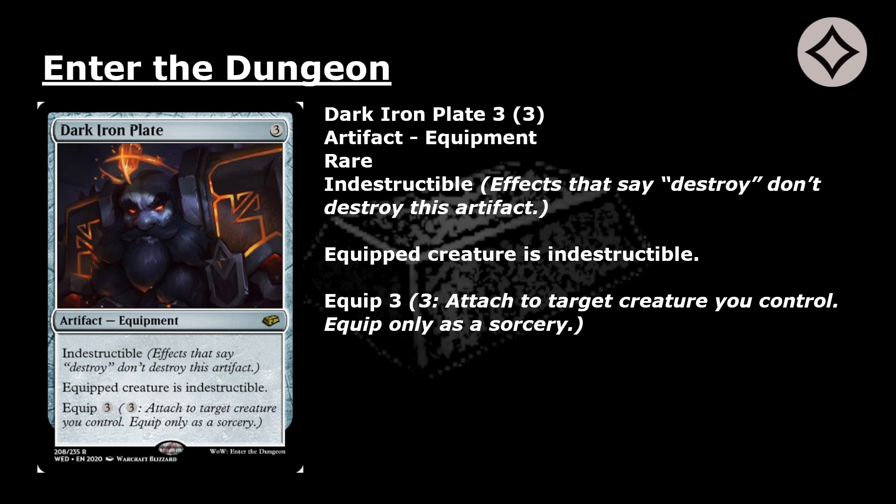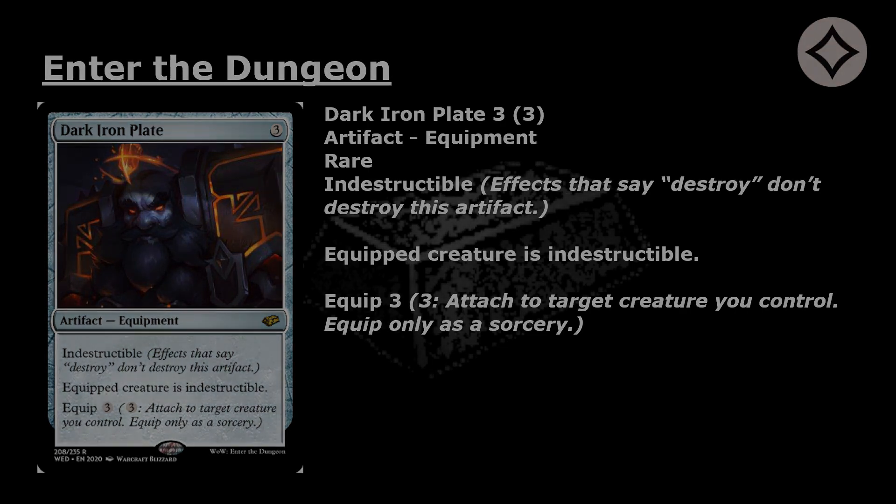Dark Iron Plate: 3 mana for a rare artifact equipment with indestructible. Effects that say destroy don't destroy this artifact. Equipped creature is indestructible. Equip 3: pay 3, attach to target creature you control. Equip only as a sorcery.